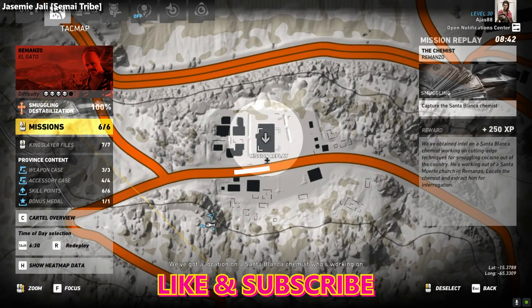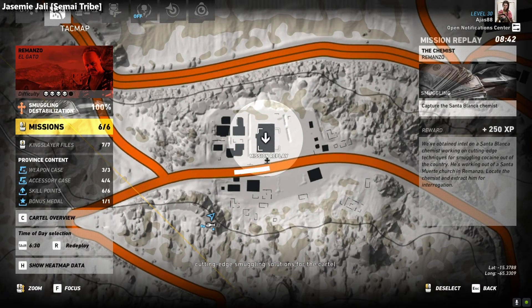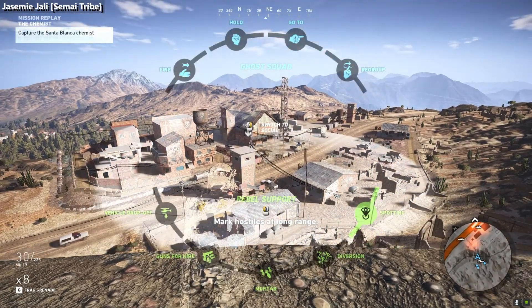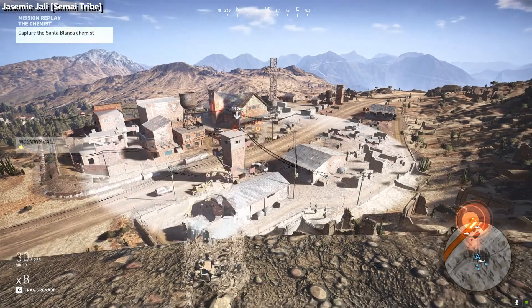We've got a location on a Santa Blanca chemist who's working on cutting-edge smuggling solutions for the cartel. Go get this guy — I want to know what he's been up to. Hello and welcome, my name is Jasmine Jelly. Welcome to Ghost Recon Wildlands Part 12.